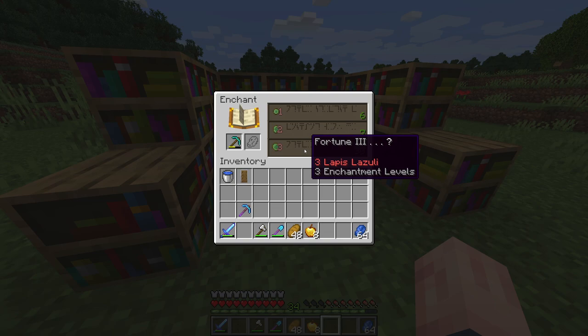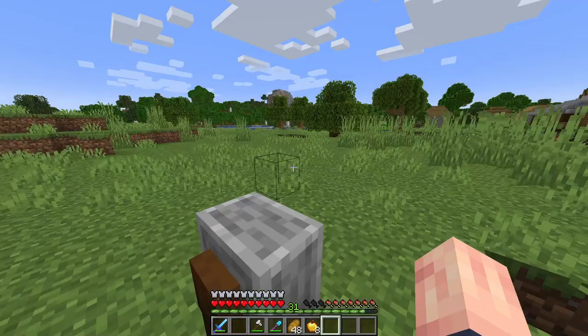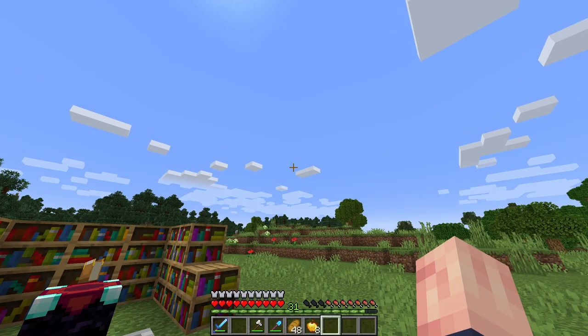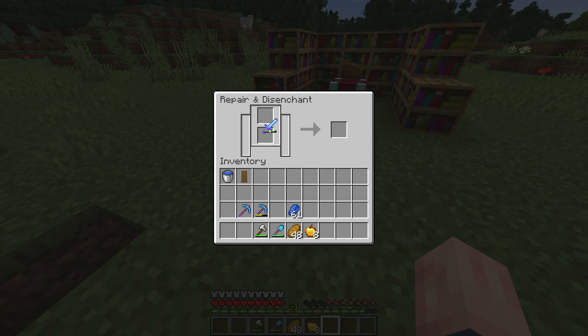Let's plant that there. Ooh, Fortune 3! We have two Efficiency 4 pickaxes, one with Fortune 3. Now not the best because we don't have Unbreaking 3, but Fortune 3 is still super OP in 1.17 because Fortune 3 works on iron, gold, and copper.